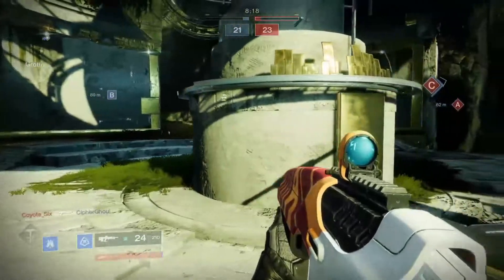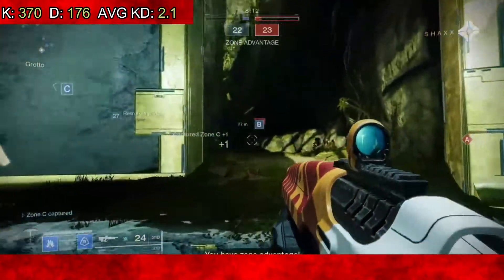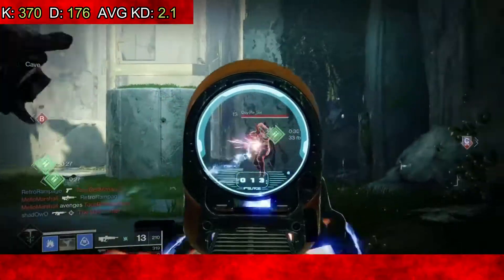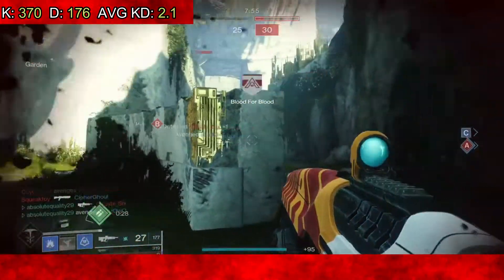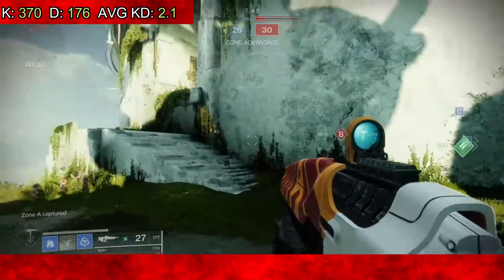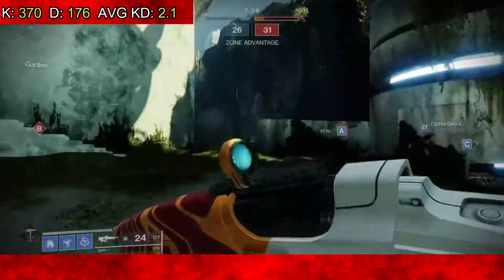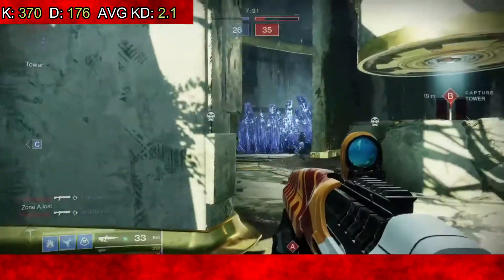For PvP we have kills, deaths, and KD. The total kills were 370 and total deaths were 176. My best game — which I wasn't able to record — I went 30 and 12 with a 2.5 KD, then went 26 and 2 with a 13.0 KD; those were back-to-back games. The lowest KD I had was like 1.5 and there's only two of those. The final overall KD is 2.1, which is actually nuts.